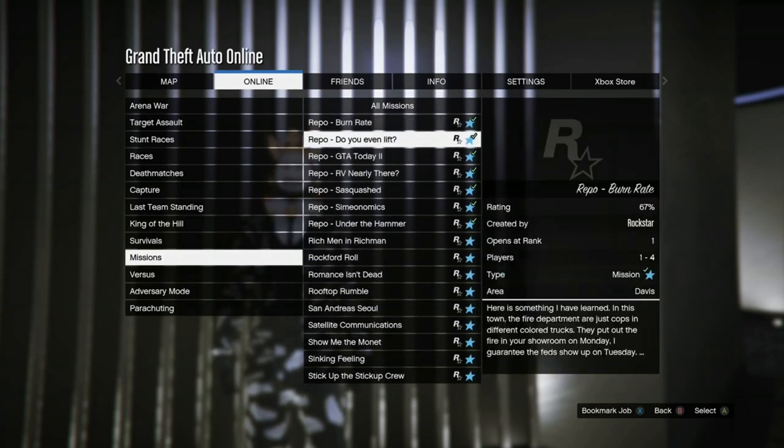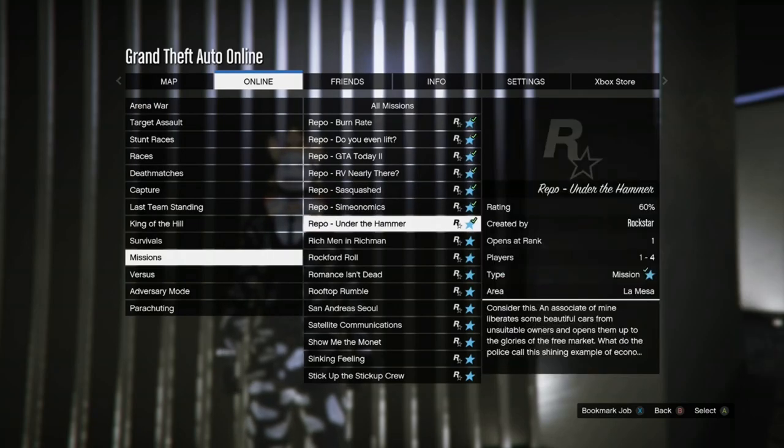The mission is called Repo: Under the Hammer — it's the last one. Go ahead and start up that mission. When you load in, you can start this solo but make sure you are actually the host. If you don't get the option to host it, back out and try a bit later. As you can see, I load up and get the option to be host — you should get this option quite a lot as nobody really plays this mission.